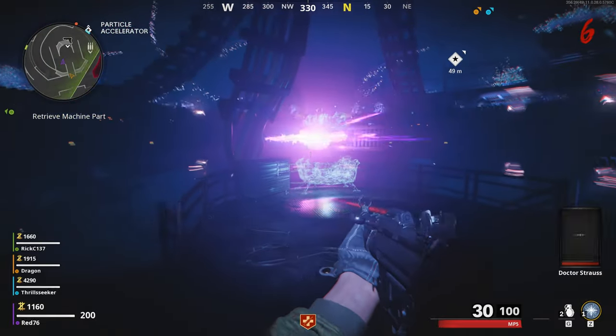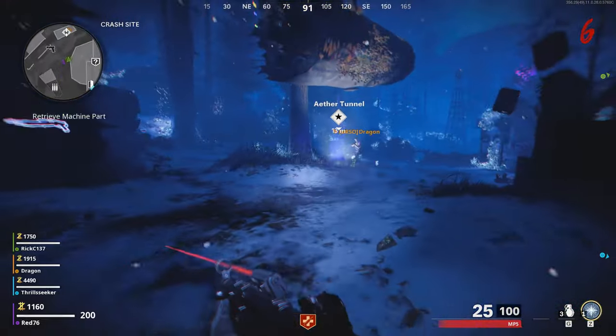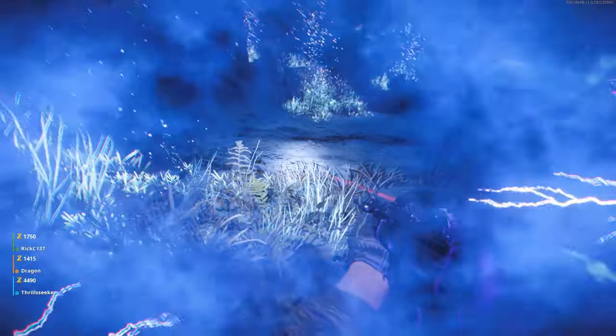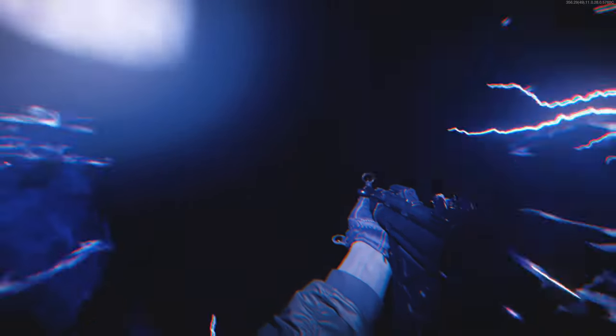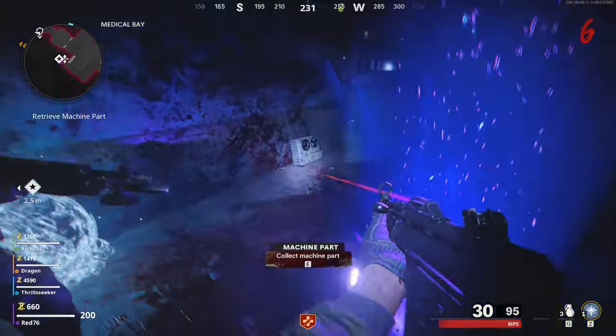Once you're all teleported, you'll need to go back up to the crash site where there is a piece of the plane that's floating up. You'll take this aether tunnel and it will take you down to the medical bay, where you're going to pick up the missing part to the ghost pack-a-punch machine.